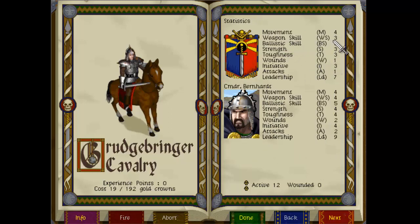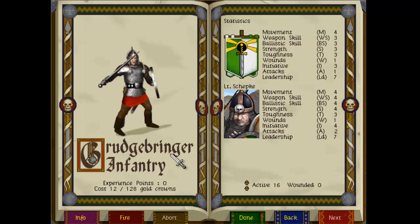Weapon skill 3 - I think that hits depending on the weapon skill of the enemy, probably hits on like a 4, 5 or 6, and then wounds depending on the strength versus the toughness, something like that. But I don't remember exactly how it works. Anyway, we've got the infantry as well, with Lieutenant Shepke leading them. And that's all for now - we'll find some new troops along the way.